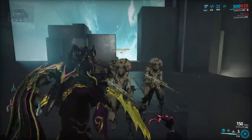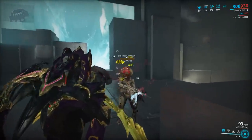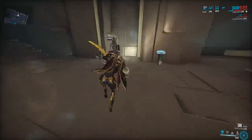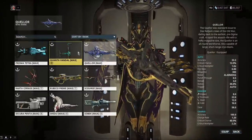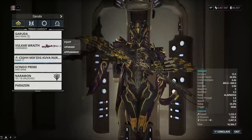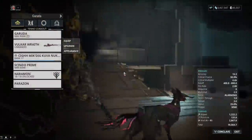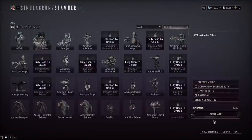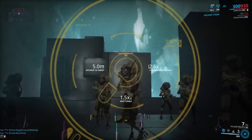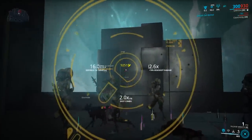You're basically looking for weapons with forced impact procs. Lots of bows seem to have them — keep in mind a forced stagger is not the same as a forced impact proc. We tried the Nagantaka, which has forced impact procs, but it didn't feel very good without a Riven. The Voulk Wraith has high status chance and is impact-focused, but with all the elemental damage on a viral build it wasn't proccing impact very often, even though it was staggering enemies.